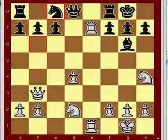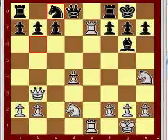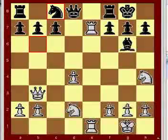White has far more active pieces and control of the e file. This is an easy game to understand and hopefully imitate.